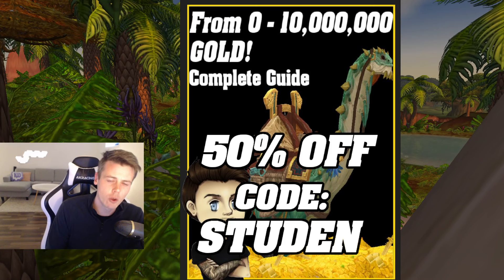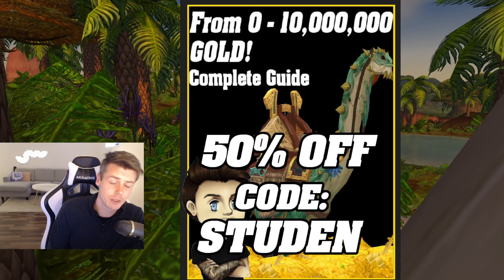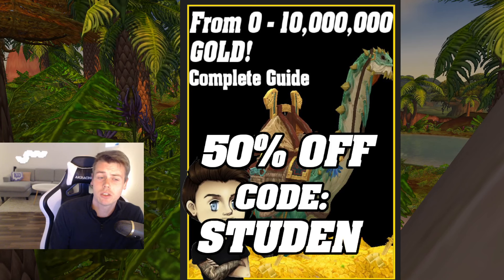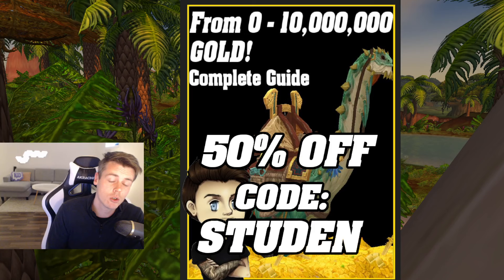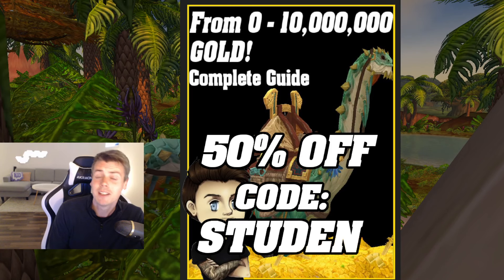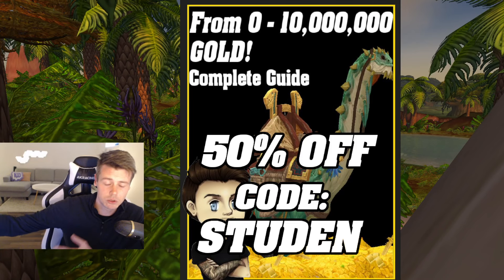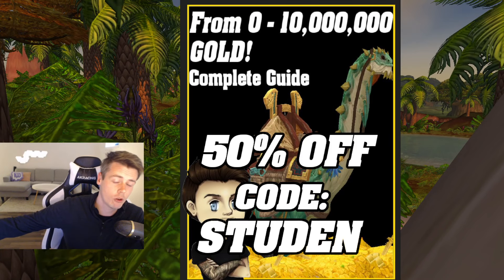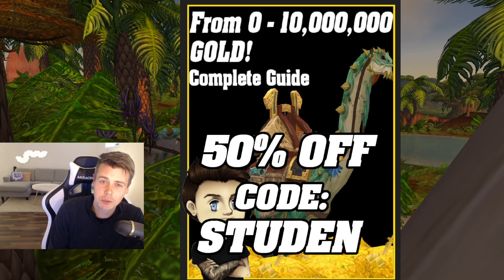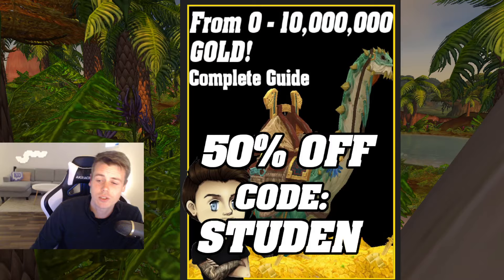But if you're just stepping into the gold making scene, the 0 to 10 million gold guide is really going to help you out. It's a guide that I've been working on for over 4 years now and it features the best tactics and methods that I personally use in order to achieve multiple gold caps. The best part is that you get all the updates I do to the guide completely for free for life. So check it out with the link down below in the description and don't forget to use the discount code STUDENT for 50% off.